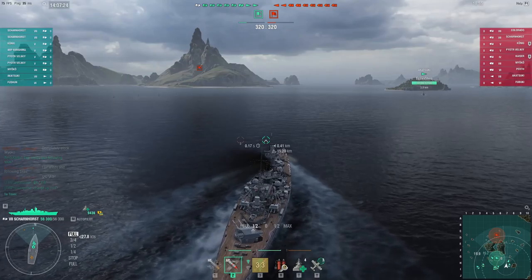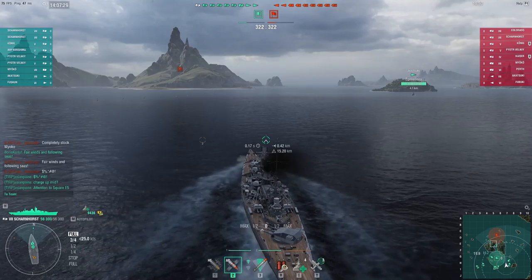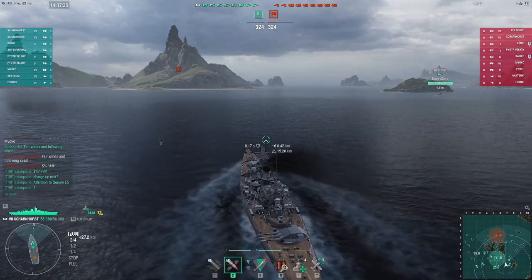The Scharnhorst, like all German battleships, has pretty good secondaries. The secondaries can do decent pen — the 150s can pen up to around 36mm of armor, while the 105s are more there just to set fires.